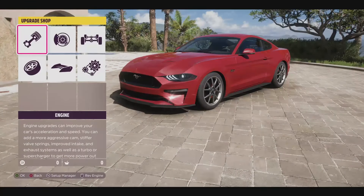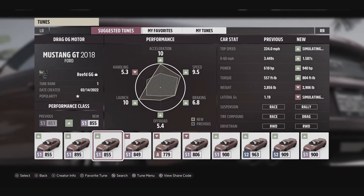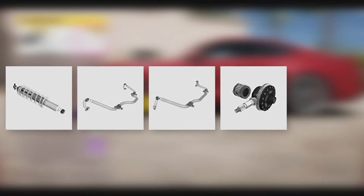First, install the upgrades you want. Anyone who has downloaded a storefront tune knows how annoying it is that they are all locked, so you build the car the way you want with your choice of power and appearance upgrades. Just a quick heads up: to use this tuning calculator, you'll need at least an adjustable suspension, anti-roll bars, differential, and brakes.